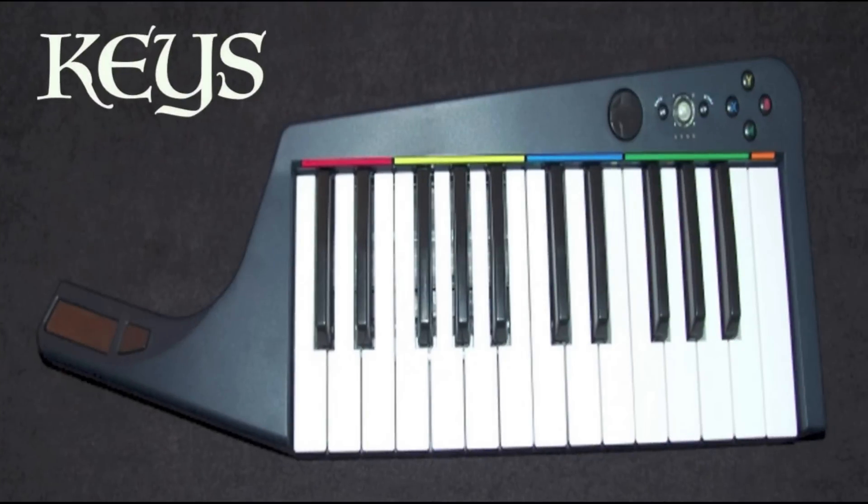Number one: keys. What did you do with the keys? The keyboard was my favorite instrument of Rock Band 3. I have a piano background, and the way the instrument controller was designed made it super easy to just sit on my lap and instantly play expert difficulty songs, because it's five buttons like guitar, only with keys you can use your thumb so you never need to move your hand. Keys were probably the most accessible instrument Rock Band ever had, so why throw them away?